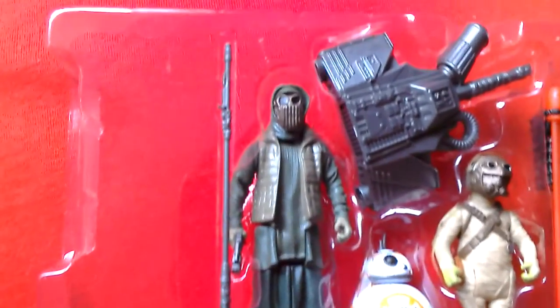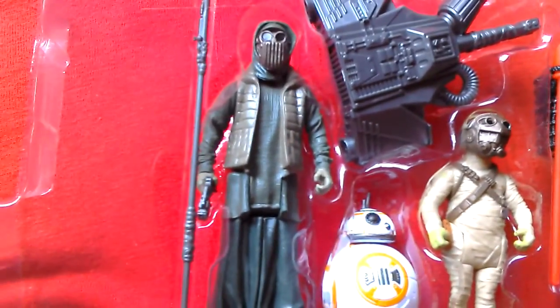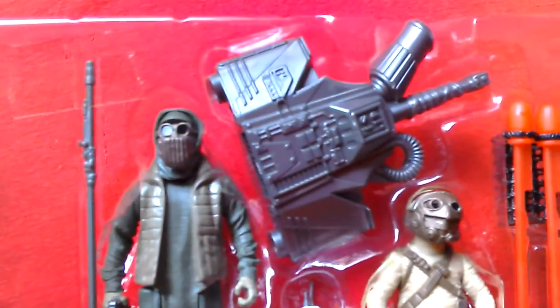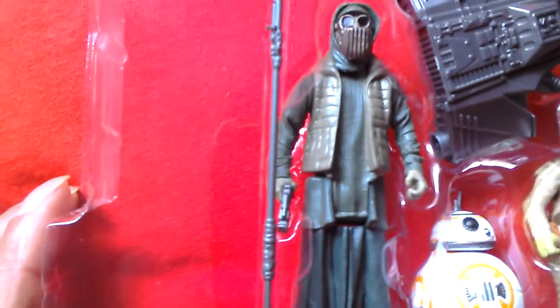Here's a good look at the figures out of the box. They're still in the plastic, but they look pretty cool. You've got Unka's Thug, the scavenger, and BB-8. They look really cool. And there's the missile firing thing - the two missiles with the net, and BB-8 there. Pretty cool.